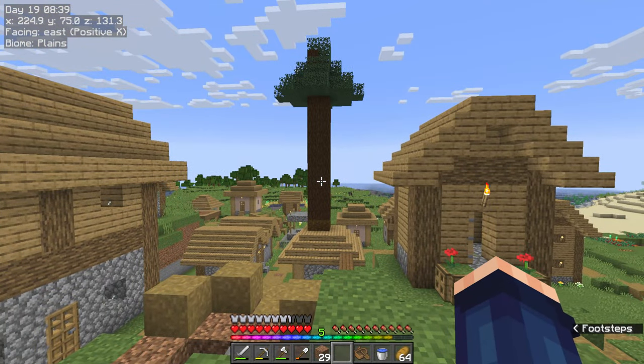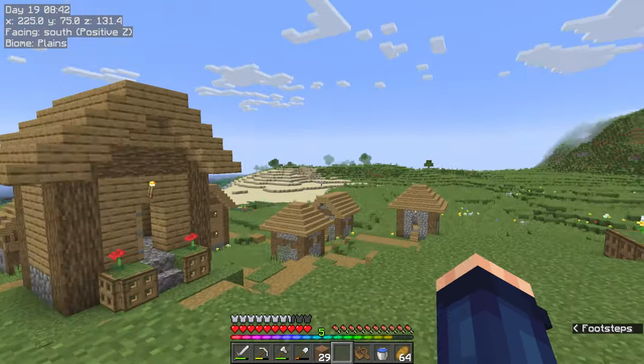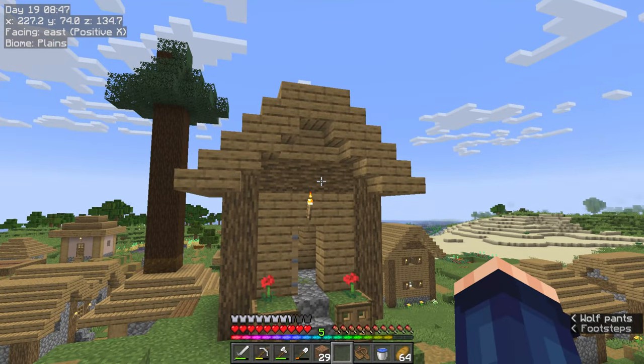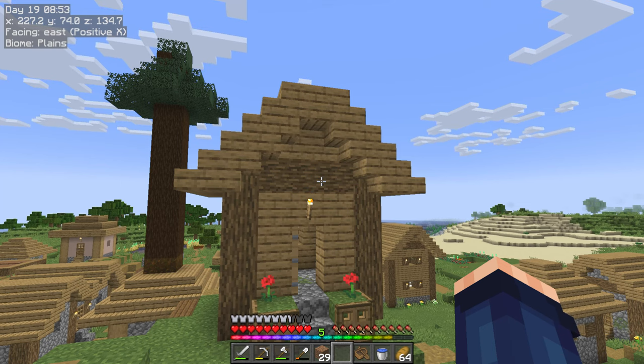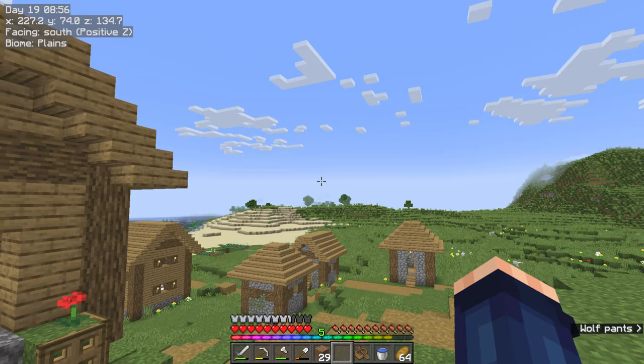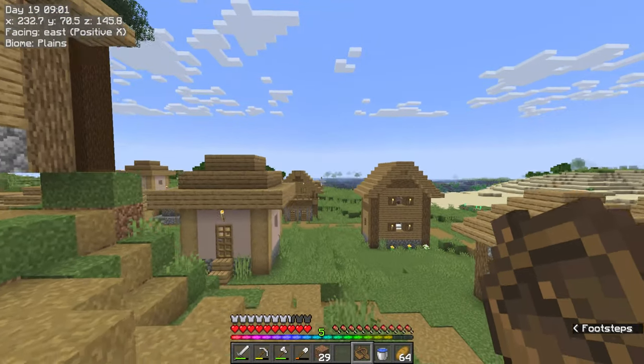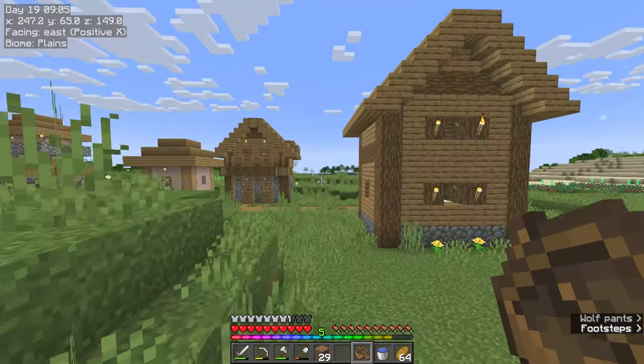Today we need to go and find some dark oak. The reason I want dark oak is I do like my spruce, but I prefer dark oak. It is a nicer looking dark brown and the stripped versions of it are just amazing. I have a boat and we are going to travel off in this direction to try and find some dark oak.